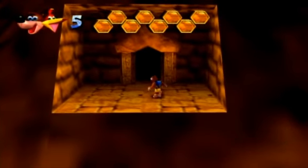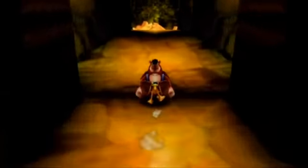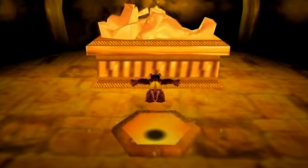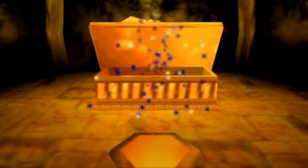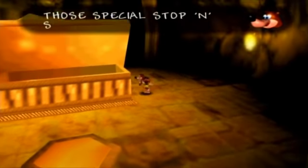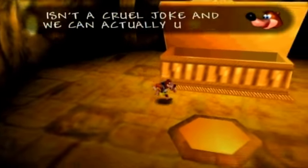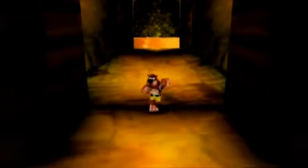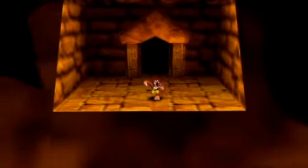And now for the surprise. Listen to that music — do you know what that means? We found something very special. Voila — a blue question mark egg! Wow, another one. Yes. So since you guys didn't get to see the first egg, that's your first look at the egg itself. We now have the pink egg, the blue egg, and the ice key. And we are now done with Gobi's Valley.